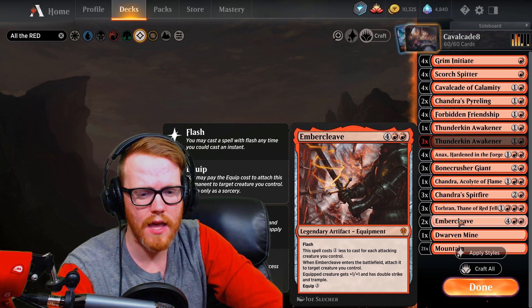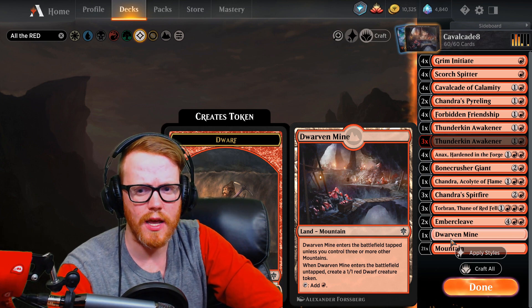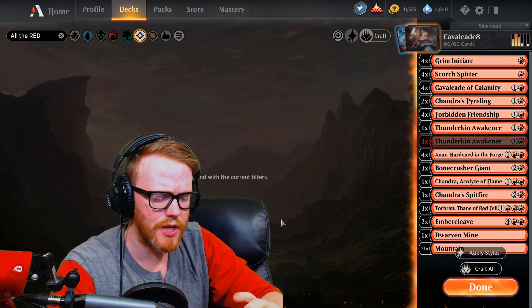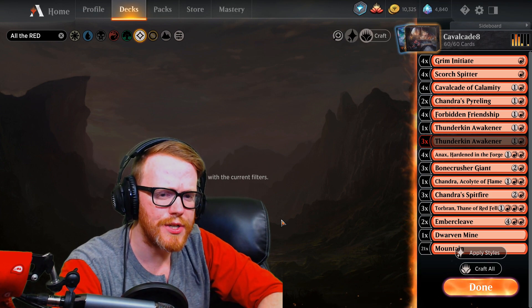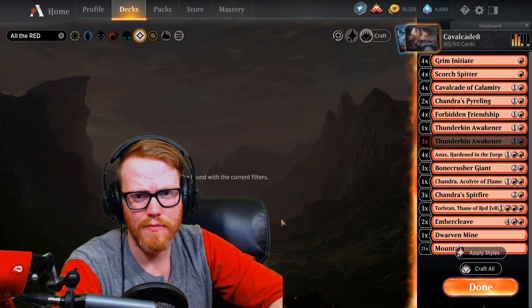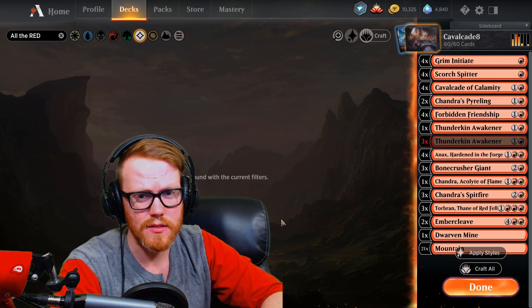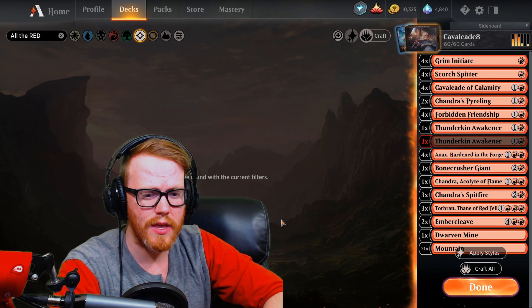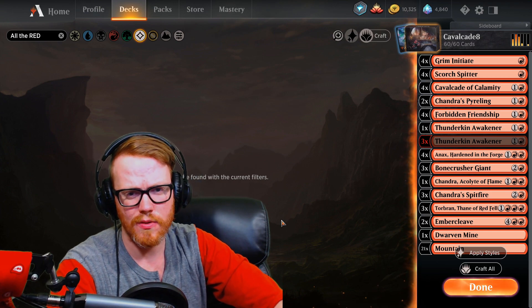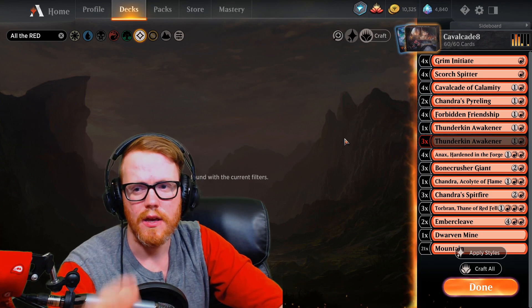Embercleave to finish off the game, Dwarven Mine to get a 1/1 out of a land — though we only play one because you don't want a tap land in a red deck. Twenty-one lands to wrap it up. Overall the deck is pretty straightforward; nothing has really changed much from Cavalcade decks that have been around. Pyreling is really the only new addition. You can tweak this — you could swap Thunder King Awakener for the 1/1 Haste Goblin that you can sacrifice to give another creature haste, potentially giving your Pyreling or Chandra's Spitfire haste to swing in and win the game.